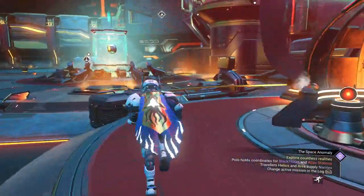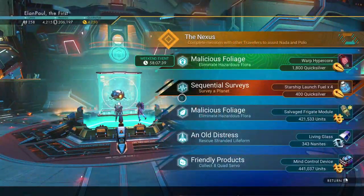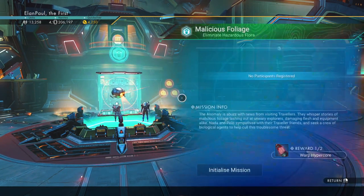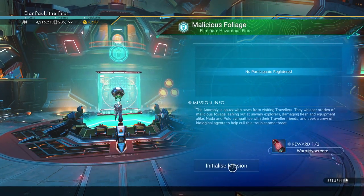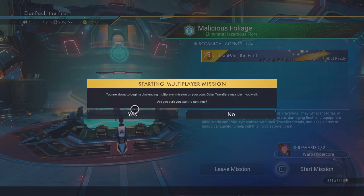Alright, let's see what the anomaly mission is about. There we go. Malicious foliage - okay, we know what that's about. It gives us 1800 Quicksilver. So let's go ahead - and also War Piper Corps, that's very sweet of them. I'm going to start that mission.